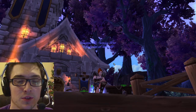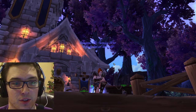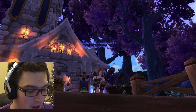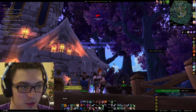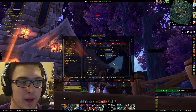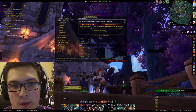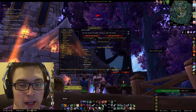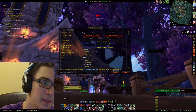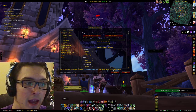Hello everyone, and welcome to episode 2 of the add-on spotlight and tutorials. Today we are going to be going over DBM. To start off, you type slash DBM and it's going to bring up a little menu that looks sort of like this. It might be a little different if you're using a different UI. I've got Elv UI, which I've linked in my last video and which is going to be in the playlist that I have down below.